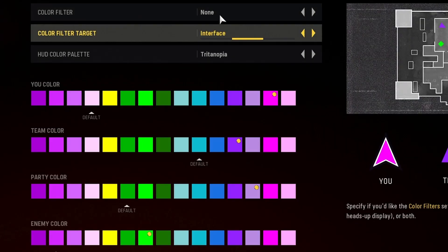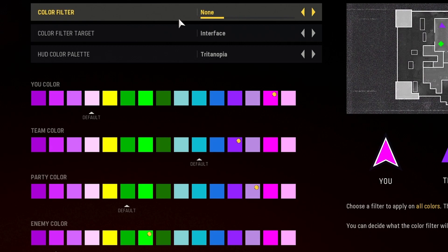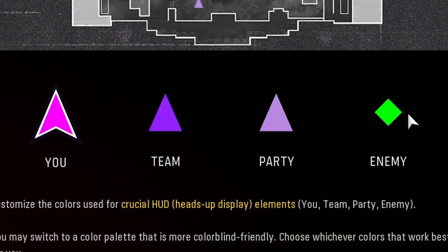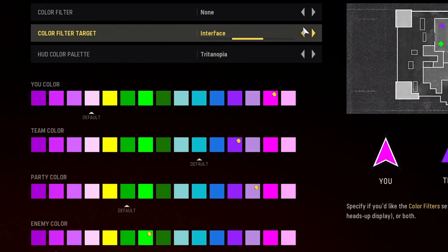Once you're in this tab, this is where you can go absolutely bananas with whatever colors you want. These are the settings I have. I don't have a color filter on — I don't think this one matters, but I'm not colorblind so that might matter to somebody. I'm using the Tritanopia colorblind palette. My enemies are this bright green color, my party is this off-magenta color, my team is purple, and then I am just hot pink.